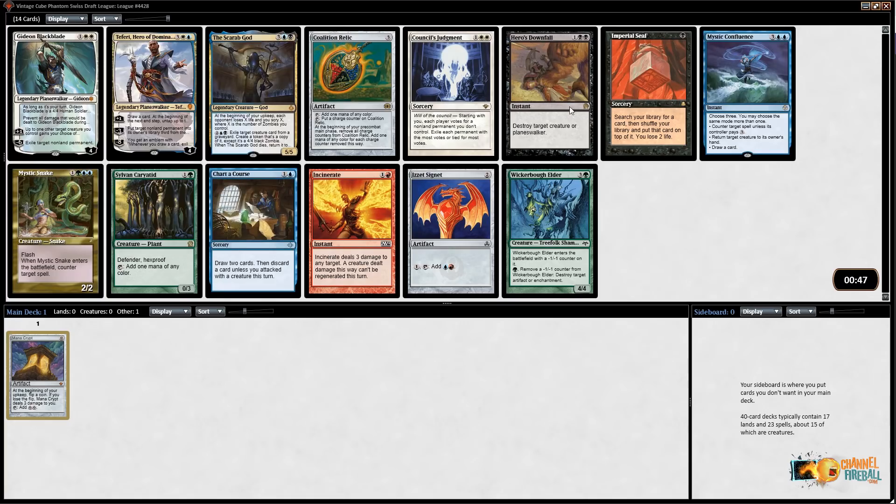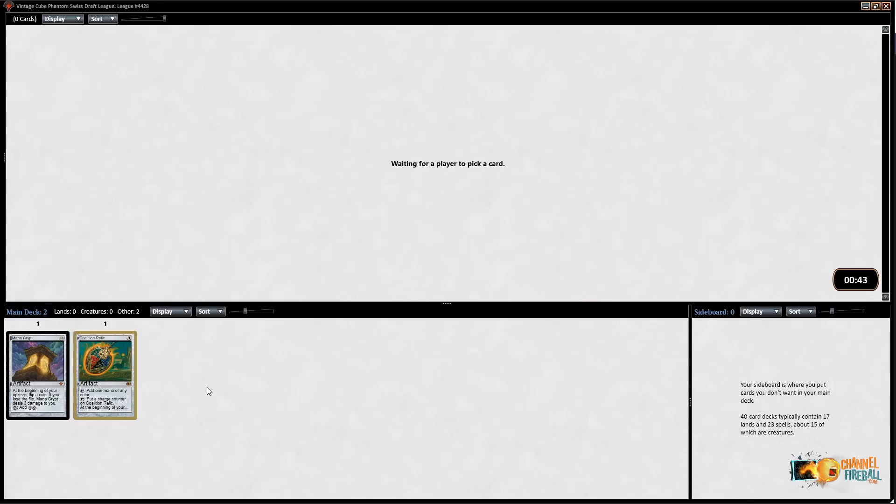Scarab God and Teferi are both very good five-mana plays. Mystic Confluence and Chart a Course are decent too, but pretty easy — Coalition Relic. We've got outs to be storm, outs to be Splinter Twin, blue-red Wildfire, blue-green, mono-green ramp — there's just a lot of different kinds of decks these cards all go in, so I like starting with open-ended cards.